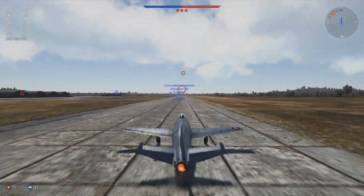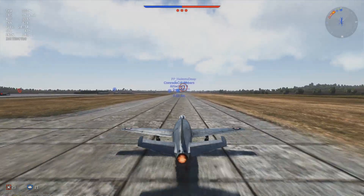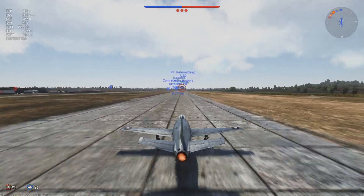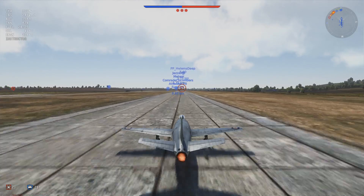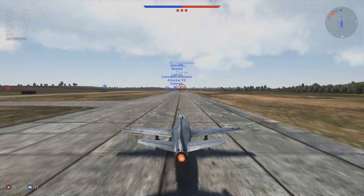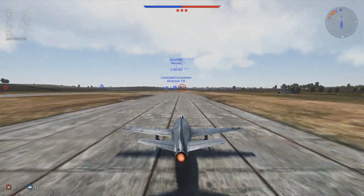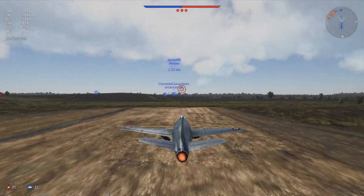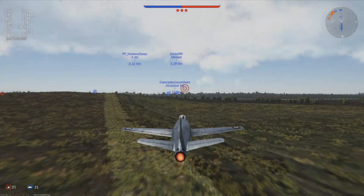It also has a rare tail dragger design. Its stat card stock reads at a maximum speed of 859 km/h at sea level, a maximum altitude of 39,985 feet, a 26.9 second turn time, a climb rate of 4,232 feet a minute, and armaments of 4x20mm Hispano Mark V with 624 rounds. It's equipped with an air brake, and being a fleet air arm jet it's carrier-based with a tail hook for carrier landings.